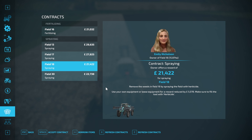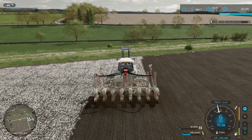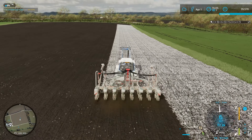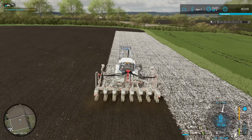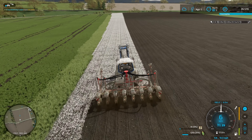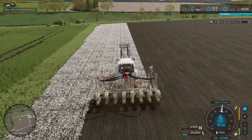We should probably buy a sprayer at some point. We still need to buy a bale shredder for getting straw in the cow pen. What I put in when we harvested this field has lasted the entire winter, which is a bit weird — I might need to reduce the capacity. The food is fine at the moment.